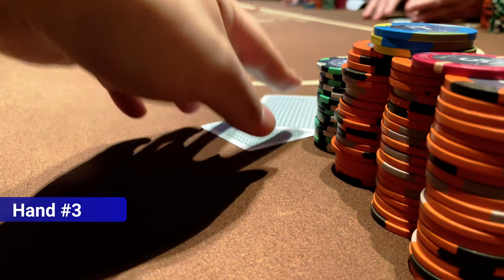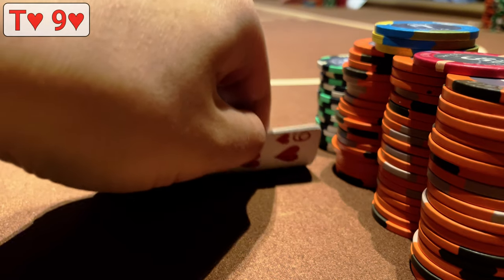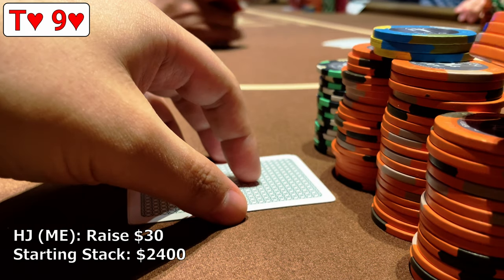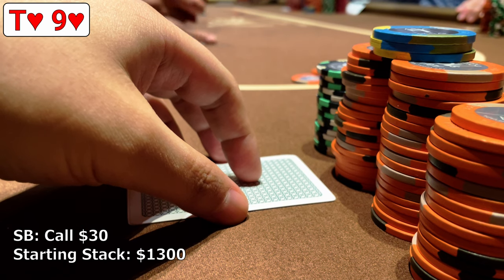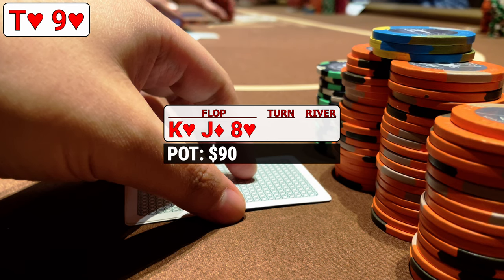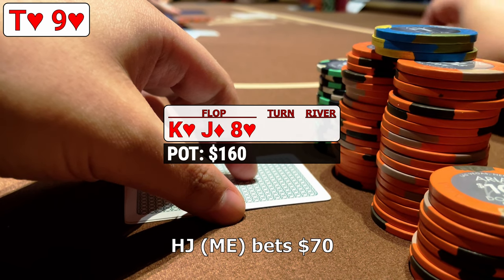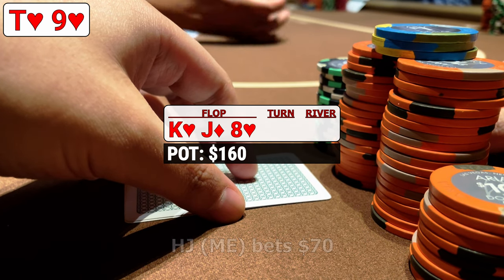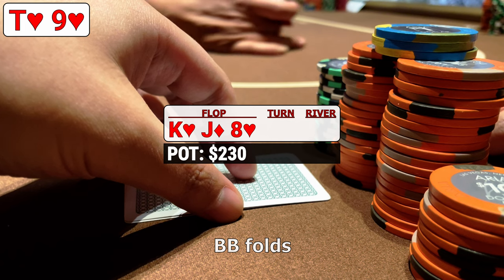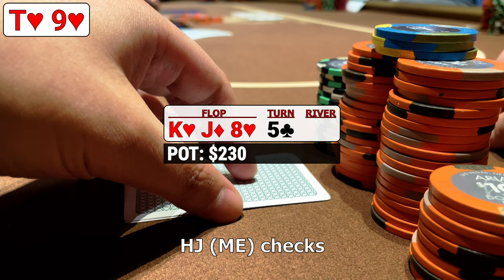We're getting comfortable gauging the table. Everyone seems to be playing snug, so when action folds to us in the hijack with 10-9 of hearts we make a standard open to $30 and only the small and big blind call. The flop brings king-jack-eight with two hearts, giving us an open-ended straight flush draw. When the action is checked to us we toss out a continuation bet of $70. The small blind quickly calls and the big blind gets out of the way. The turn brings the five of clubs and when the small blind checks again, we figure they've connected with this board more than us, so we check back to realize our equity.